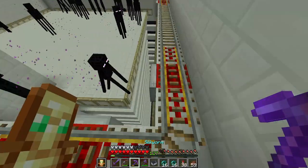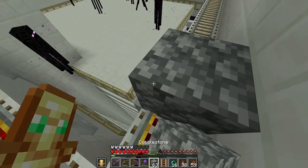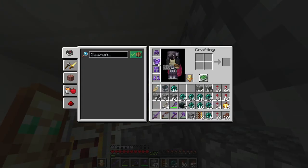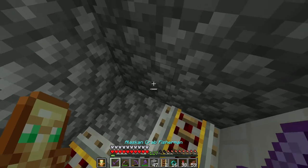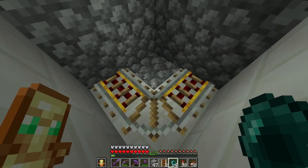What we're going to do is go to this corner over here, make a box, put this chestplate on, and do this until we get an endermite.